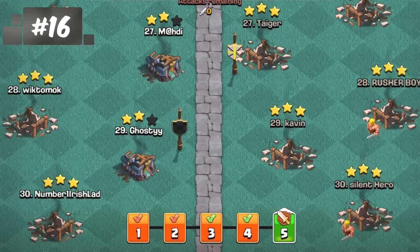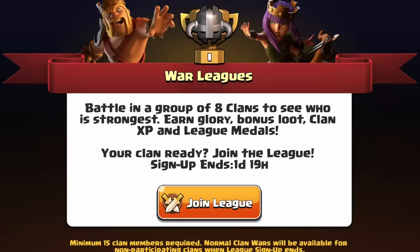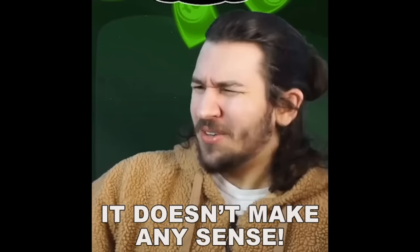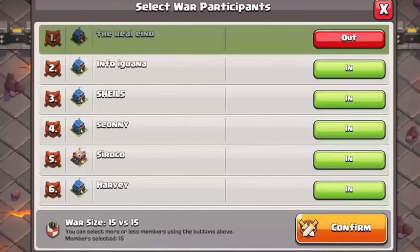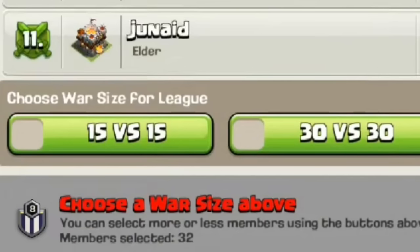Clan War Leagues are fun, and my clan rarely has a problem getting 30 people to participate. But remember when Clan War Leagues first came out — it sucked for big clans. The only option was 15v15, which never really made a lot of sense right out the gate. If all 50 members were trying to get those new hammers that had just dropped, you'd have to rotate 15 members three times throughout the week and still have five members unaccounted for. It was simply too small a roster for big clans. I'm so glad we have the 30v30 option nowadays.